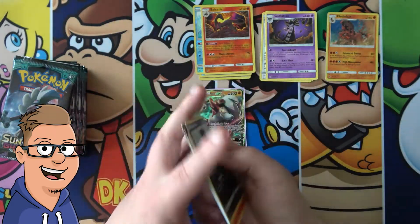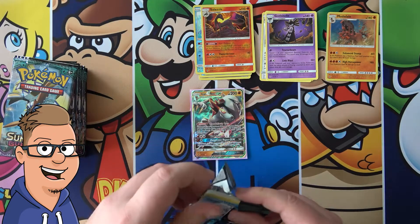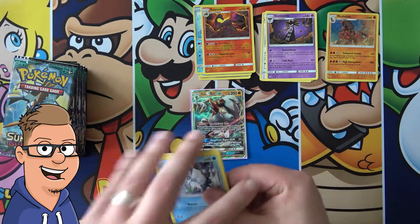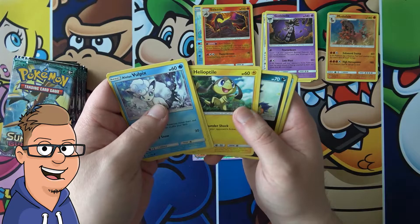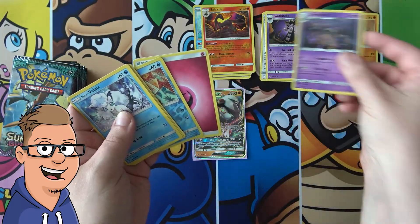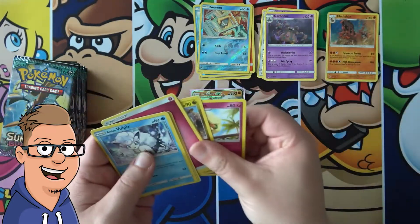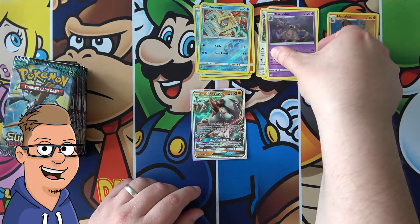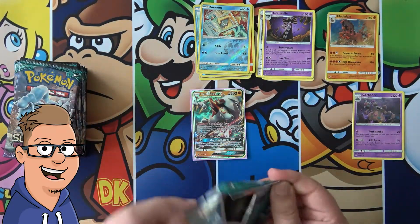Murkrow, Sneasel, Nosepass, Taillow, Rockruff, Sneasel, Sneasel reverse - pretty good - and Gothitelle. Some of those names I just completely forget, and sometimes I'm like yeah I can pronounce this name no problem. Alolan Vulpix, Slowpoke, Machop, Heliolisk, Murkrow, Snorunt, and Garbodor - actually one of the good cards in this set that is played besides all the GXs. Garbodor deserves a spot. He is played.